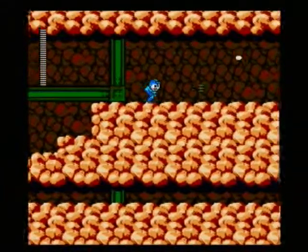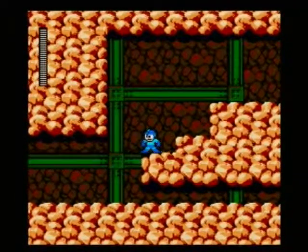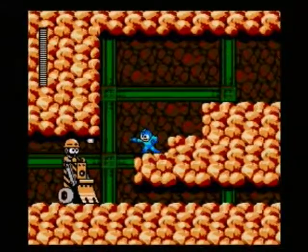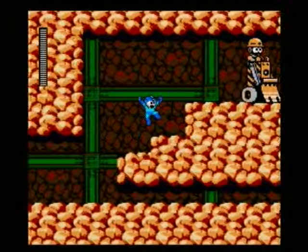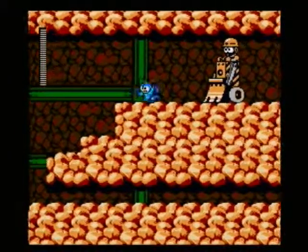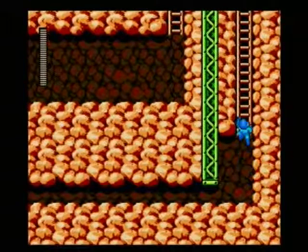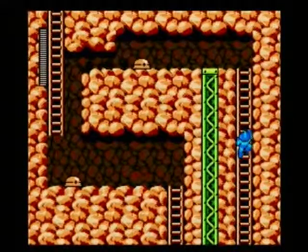If we come up to this higher path, we can grab an E-Tank. Get rid of that guy. This is a good place to grind for weapon energy if you need it, because you can just make that guy reappear. You can shoot from that spot and kill him — I wasn't going back far enough to make that worthwhile.